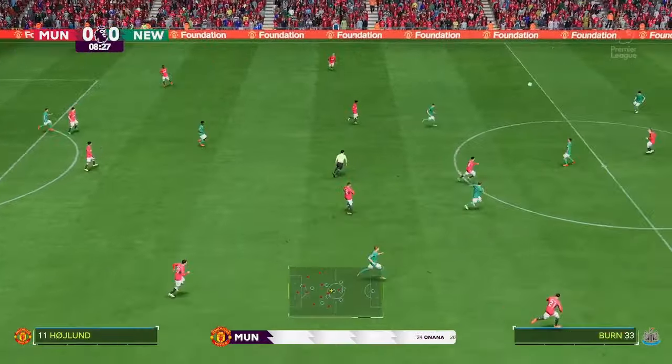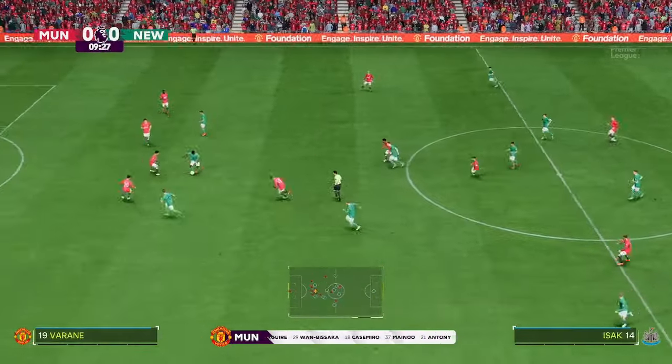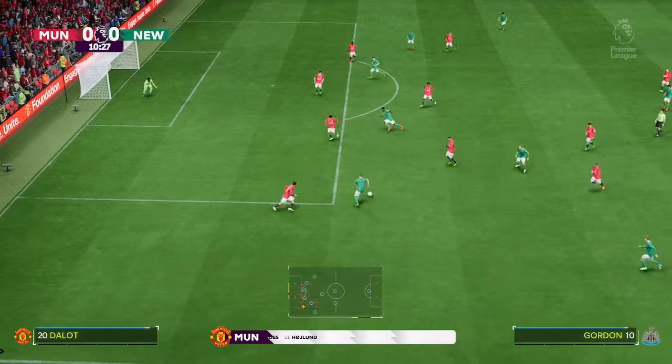Here's how Manchester United line up. Andre Onana is in goal. Aaron Wan-Bissaka plays with Diogo Dalot in the full-back positions, and they go with a single striker leading the line.